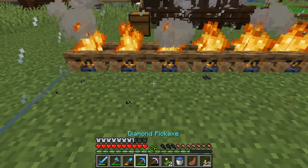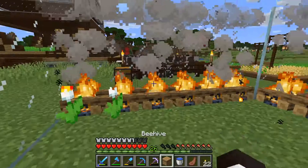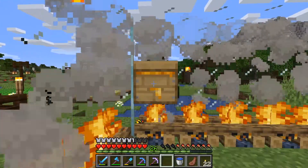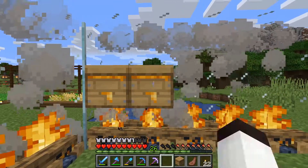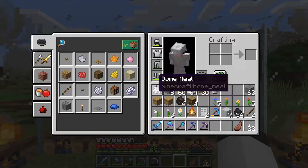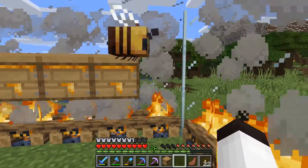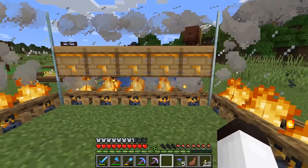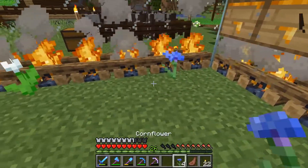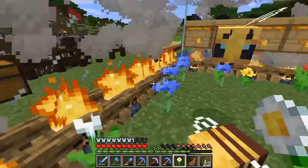I'll put a couple of flowers down right now so we have them here. Now let's start putting the hives down - there's one, there, there. Look, they're already filled up with honey because we took them when they were full of honey! I'll put down the rest and we can make up some more hives in just a second, then start to breed up bees.